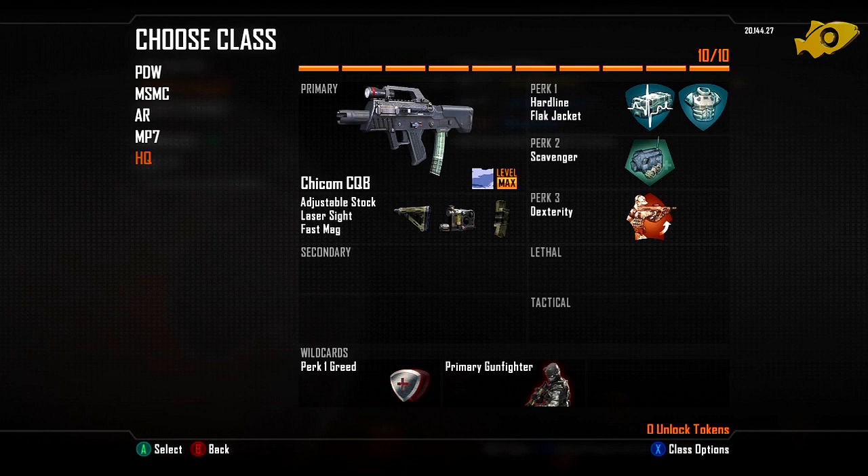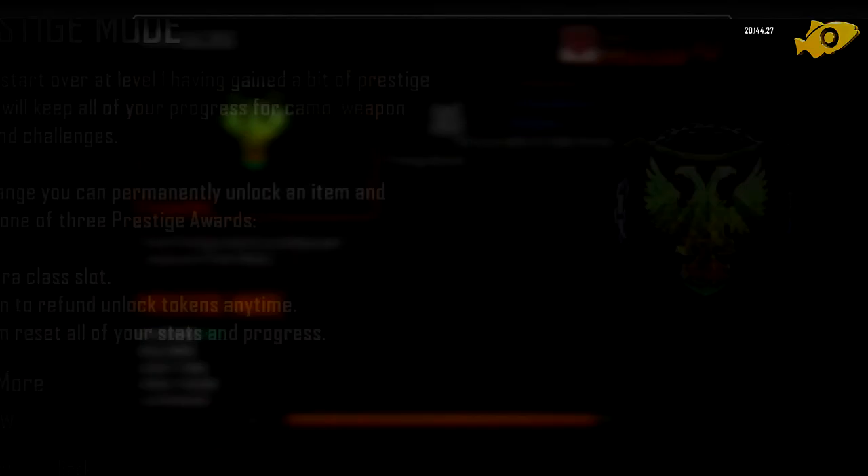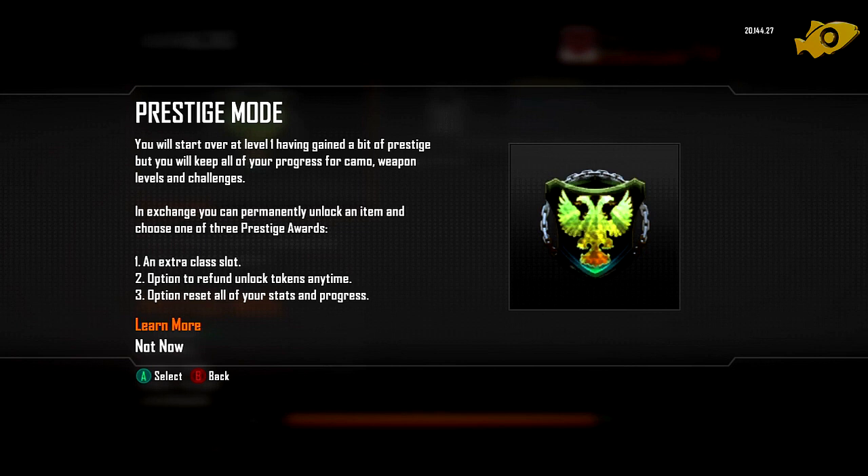I definitely recommend checking out the Chicom CQB. If I was to substitute one attachment I'd probably swap the stock for a suppressor. It's a very versatile gun. Here I'm going through the process of actually prestiging — I thought I'd throw that in as proof. I took Ghost through with me as I think it's the most powerful perk in the game, and I'll keep that if I ever decide to prestige again, which is highly unlikely.